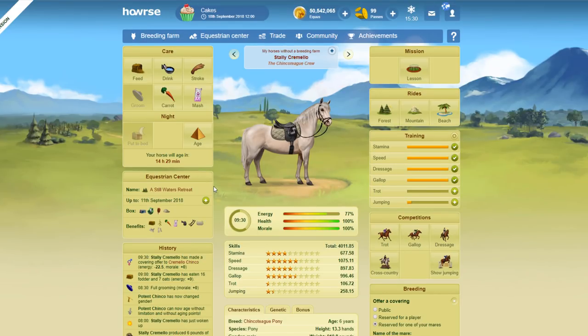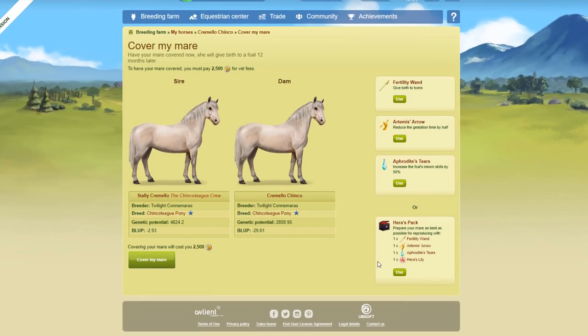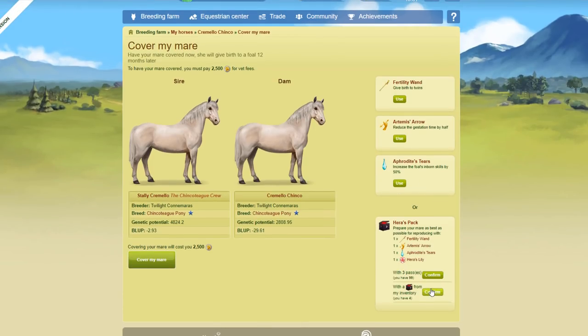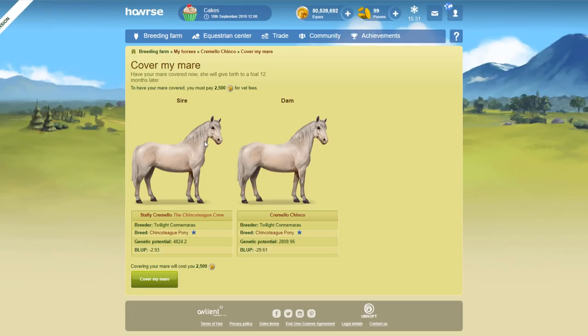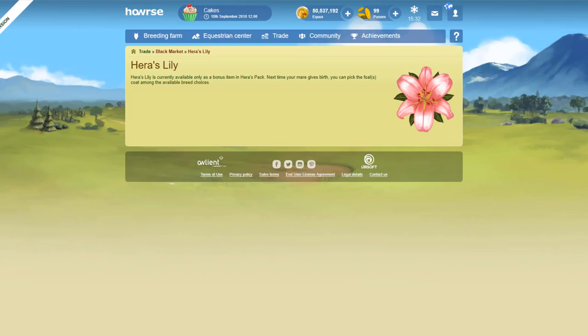Now we're going to use the hair pack and I'll show you why it's really good if you're looking for purebreds. Our mare is ready to cover again — this time we're going to click use on the hair pack. What's so great about it: we add it to our mare and you can now see this item within the hair pack called the Hare's Lily. The Hare's Lily is only available within a hair pack — there's no other way to get it — and the next time your mare gives birth you can pick the foal's coat color among those available for the breed. You can only pick coats available within that breed.